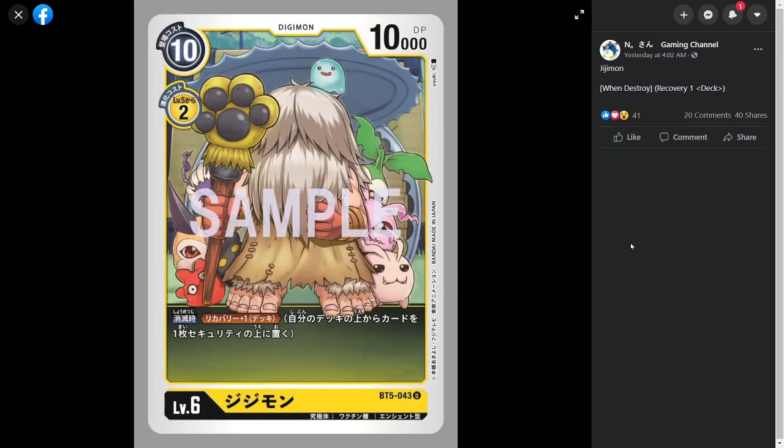Next up we have Gigimon. Gigimon is a level 6 Yellow Digimon doing something very similar stat-wise to Spinomon that we saw in red in the previous set. It has a play cost of 10, an evo cost of 2 off of yellow, and 10,000 DP which is a little bit on the weaker side. But the important thing is that he evo's for 2, so that way you could use him to turbo and tempo up into your level 7s that much more efficiently. Right now yellow only has Chaosmon Voldar Arm as their level 7, but they could be getting more.